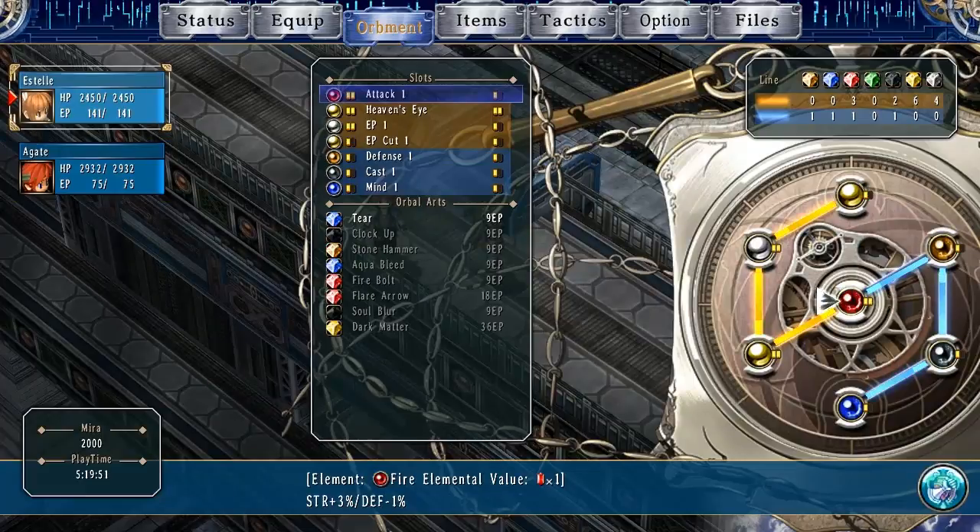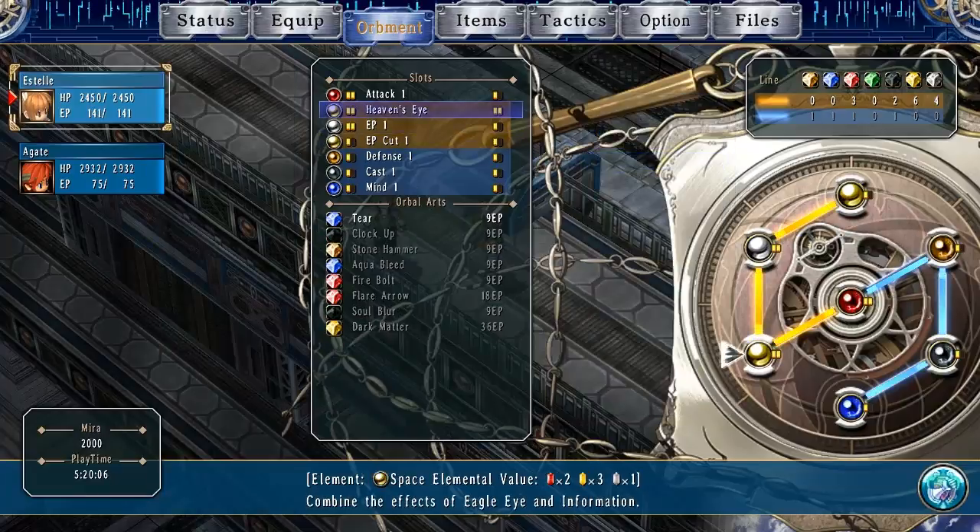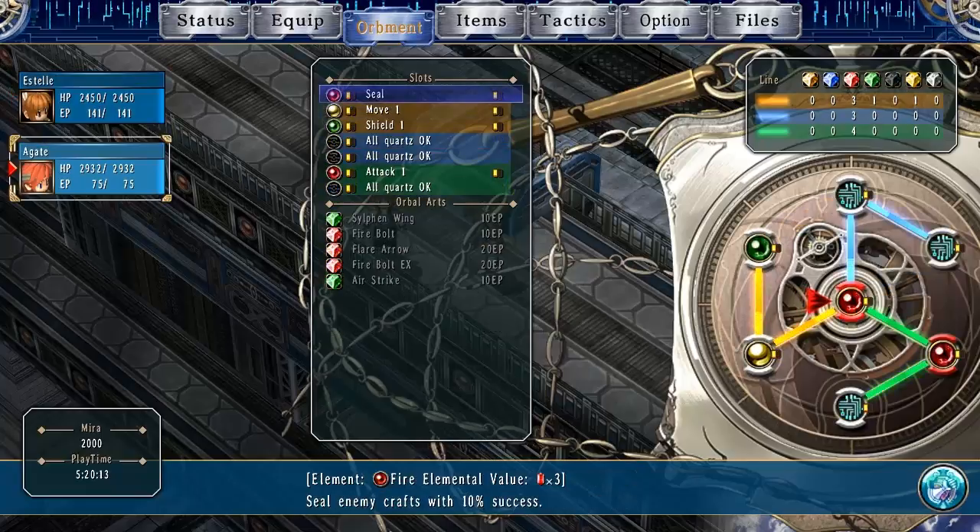We have T.R. I like calling it T.R. Because I can imagine somebody's really unhappy about me calling it T.R. And that thought kinda makes me a jerkface — that's what you should remember. It combines the effects of eagle eye and information. I want this on her actually. And this is Seal — seal enemy crafts with 10% success. I'm not using very many arts with him, I can tell you that.